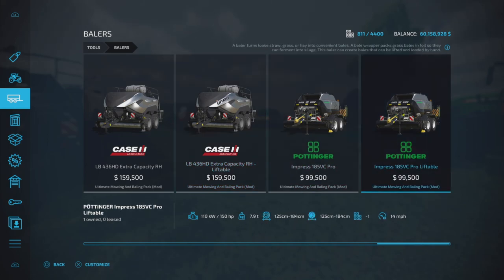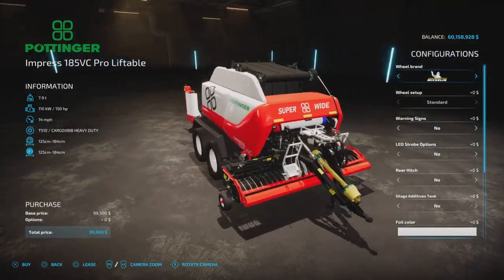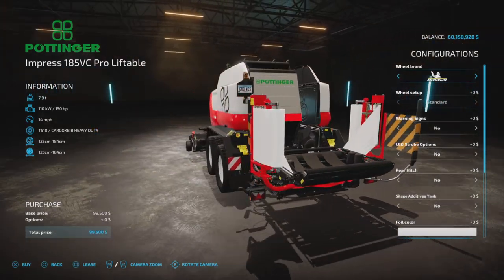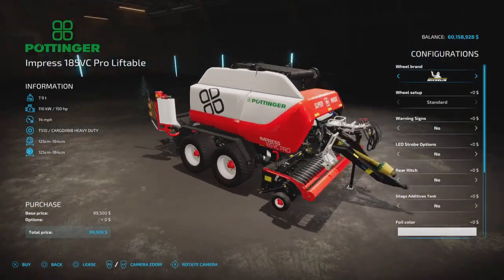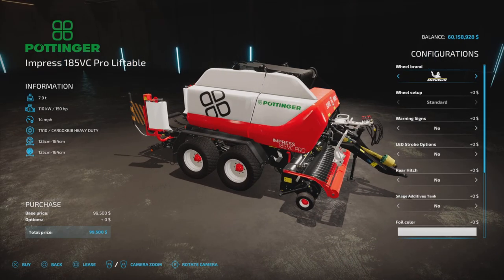Now for the Pottinger — let's take a look at the Empress Pro liftable and see if anywhere on it says 'liftable.' I don't see where it indicates that, which would have been nice, but it's pretty obvious once you start making bales. This is basically new. It requires 150 horsepower and takes 22 slots on console, while the Case is 17 slots.